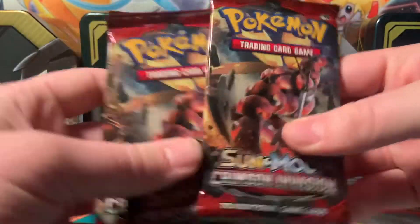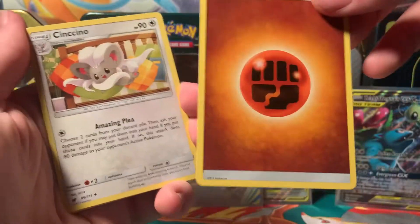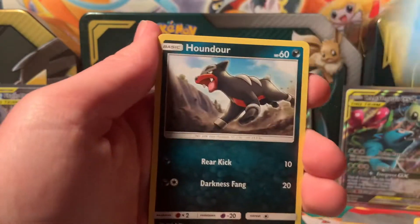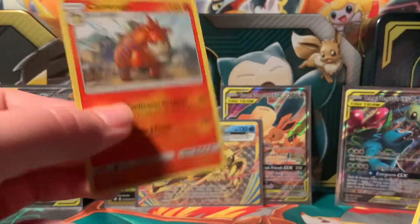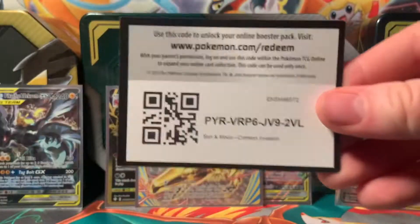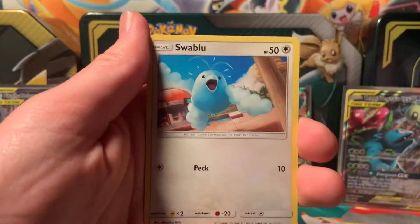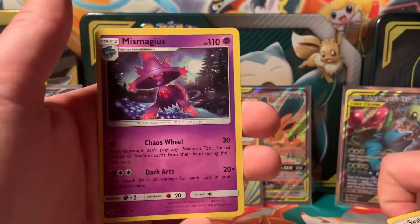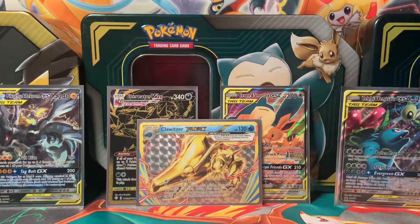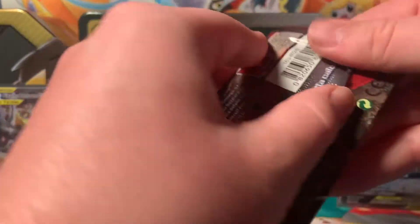Now that that silly set's out of the way, let's go to the next silly set — Crimson Invasion. Avid watchers from the stream probably know this set pretty well. There's an energy on the back. I did open a whole booster box of these because I managed to find a good one cheap. This is one of the lesser popular sets, but that's why I got it market-wise. I do enjoy when people care less about certain series because everything right now is just crazy price-wise.